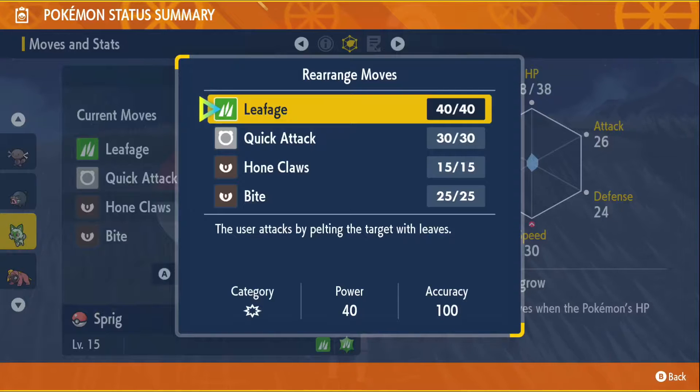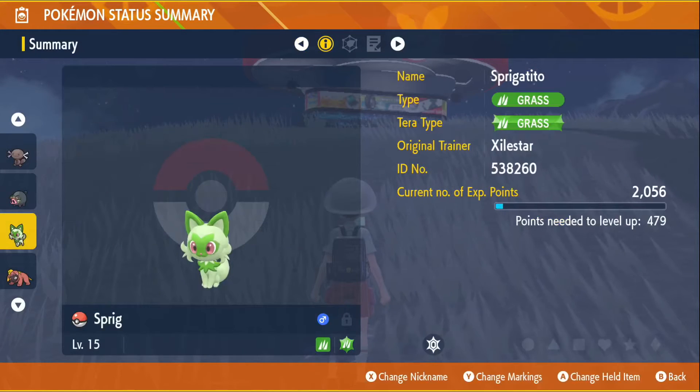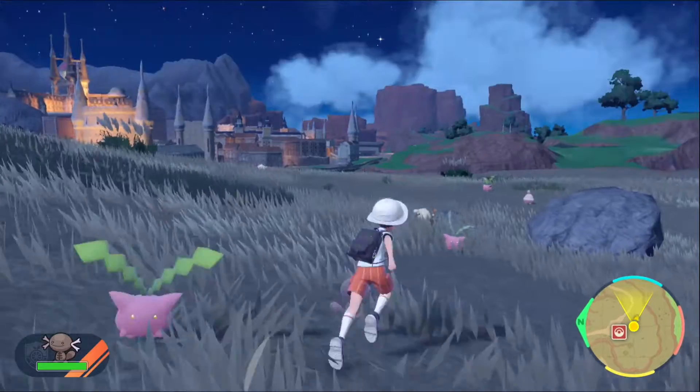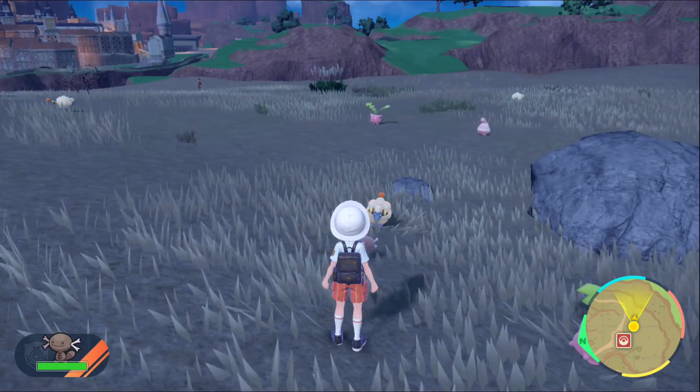How do you rearrange moves again? There we go. After I was done editing I pretty much just went to sleep. I kind of forgot a little bit of the controls, but I'm glad I remember the auto-battle system.